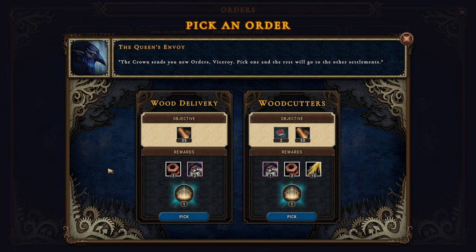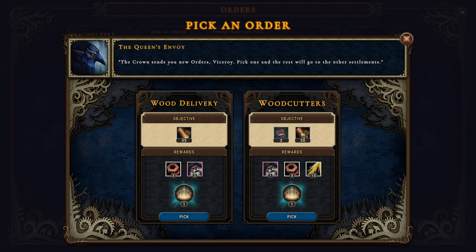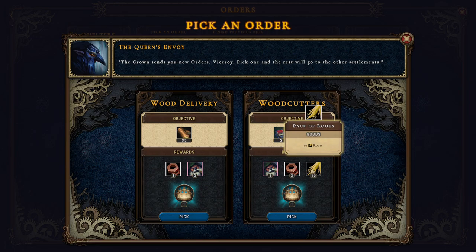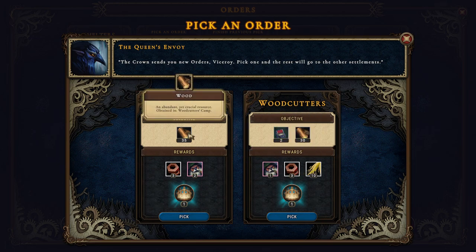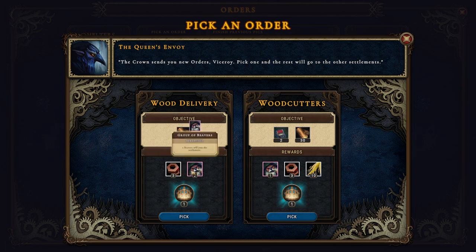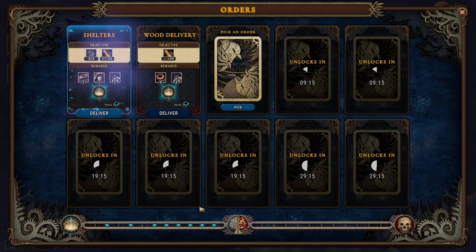Wood delivery — woodcutters camp times two. Thirty wood will give us a pack of roots, some goods, and a beaver. Thirty-five wood will give us parts and two beavers. Let's get two beavers.